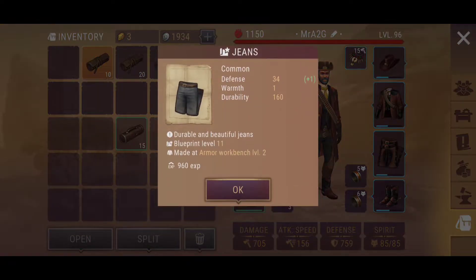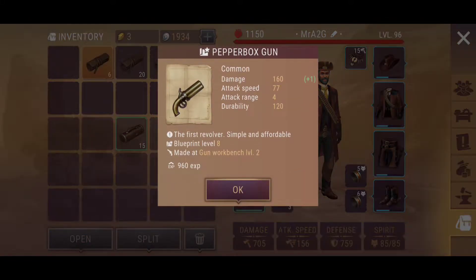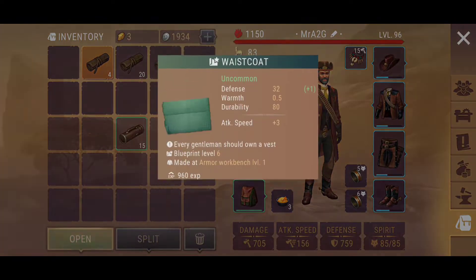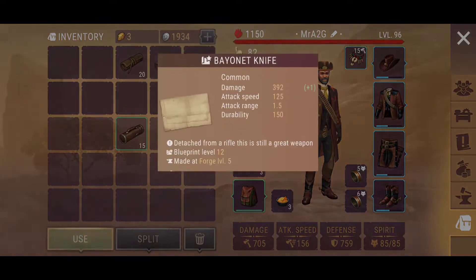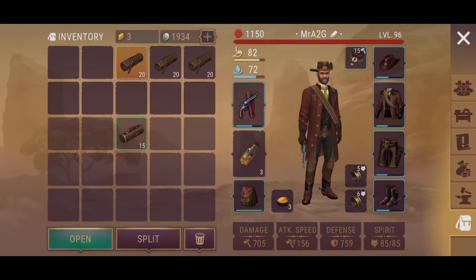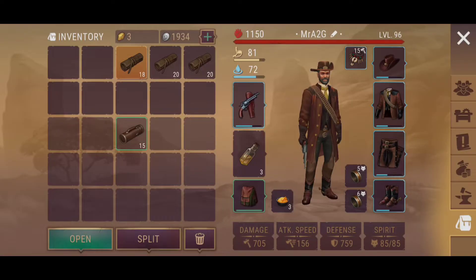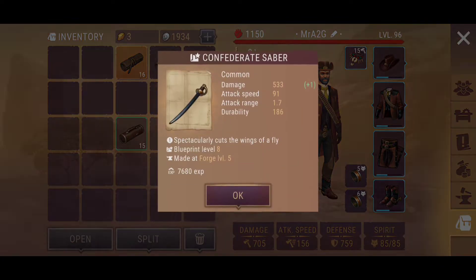So we've got the jeans here, bronze spear, we've got some jeans again, straw hat, pepper box, confederate saber — that's actually not too bad — the waistcoat, an improved backpack, composite bow, coach gun — that's not too bad actually, getting that increased as well, which is always nice. Folding shotgun there, we've got some cowboy pants, and brown musket again, confederate saber.